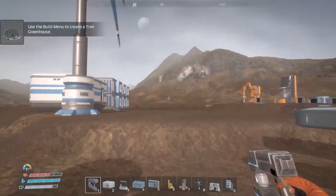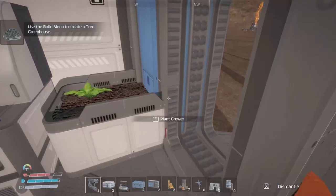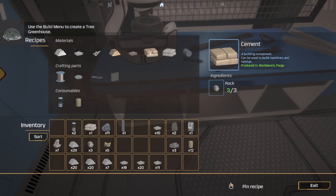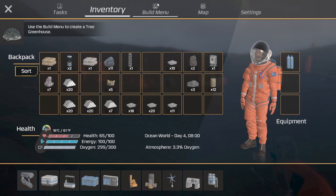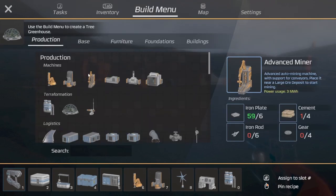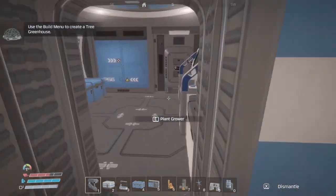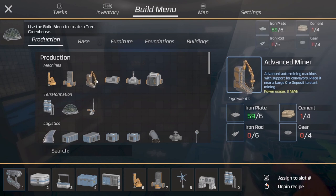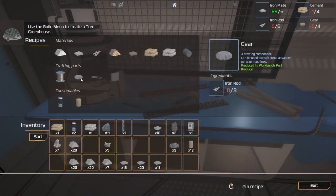Let's do — all right, let's see. Advanced miner — so we need concrete. We should put up something to get stone. We're gonna need concrete sooner or later; we gotta have a good source of it.